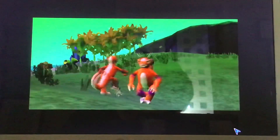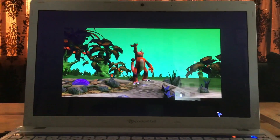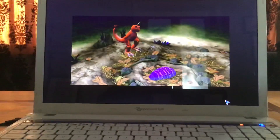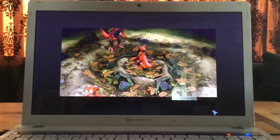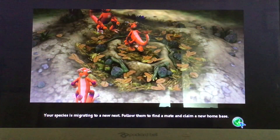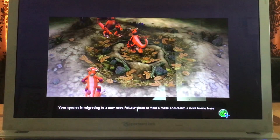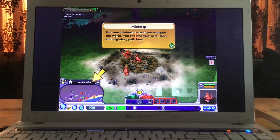We're gonna have a bigger nest when we get there. Your species is migrating to a new nest — follow them to find a mate and claim a new home nest. Use your mini map to help you navigate the world; you can find your nest, food, and migratory path here.